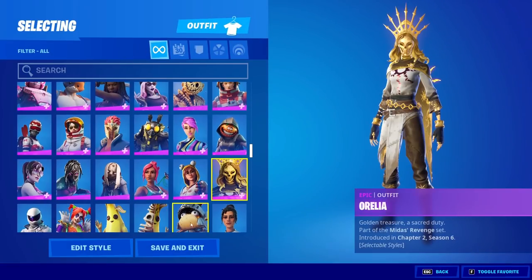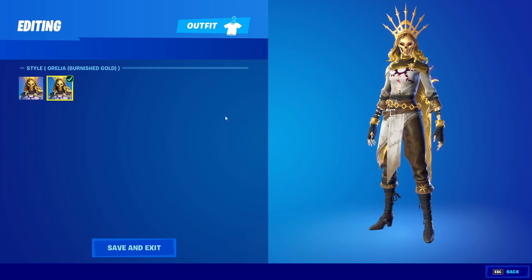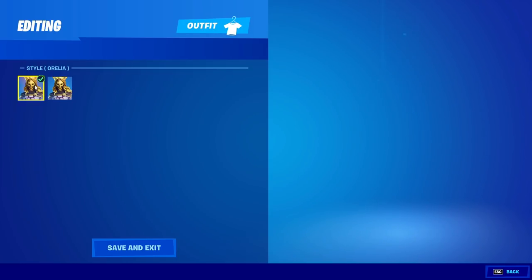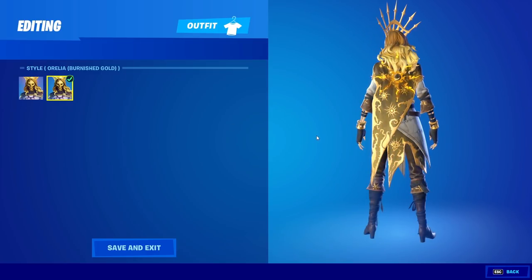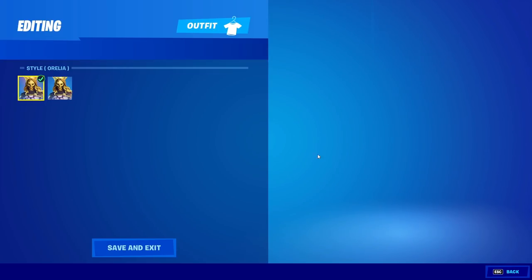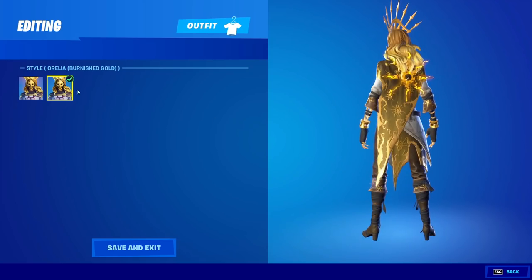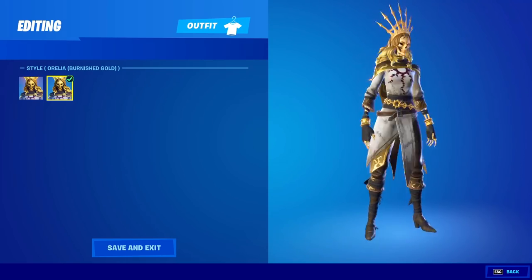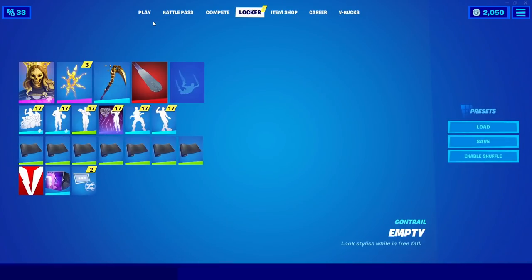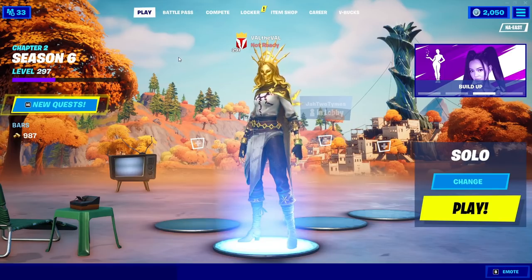Alright, let's take a look at the other styles she has. So there's two — this regular Aurelia and then there's also the Burnished Gold. I'm not really sure what exactly changed there — maybe I'm just blind, maybe it's like a different shade of gold. They both look very very similar, but it's nice to have two different styles I think. Maybe this one's more of like a rusty gold look. Point it out in the comment section for me because I'm completely blind. But hopefully you guys enjoyed this gameplay of the brand new skin — let me know what you think in the comment section, and I will see all of you in the next one. Peace out.